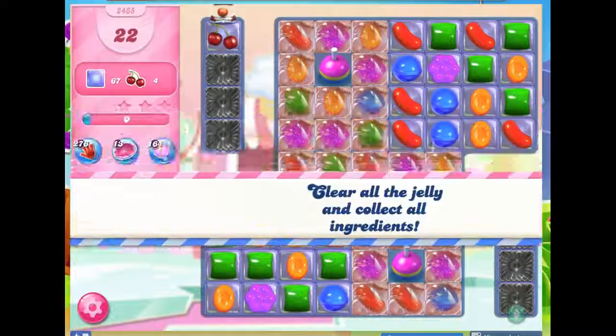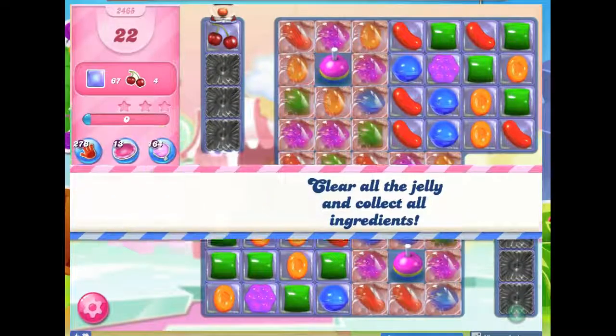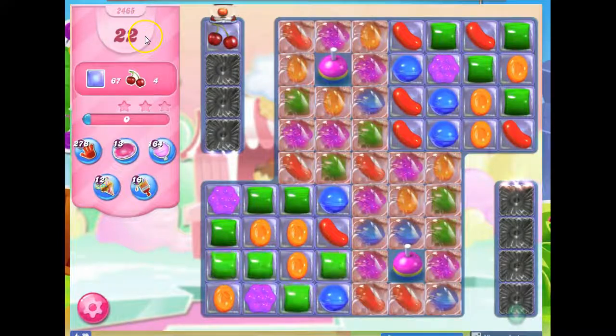Hi friends, this is Susie, your Candy Crush Guru, here to help you solve the puzzle of level 2465, where we have 22 moves to clear out 67 jelly and collect 4 ingredients.